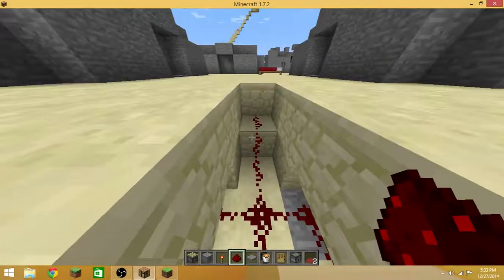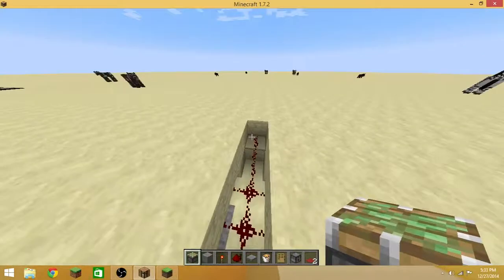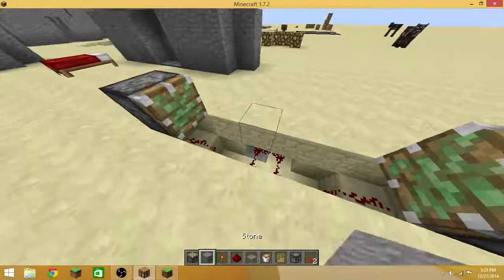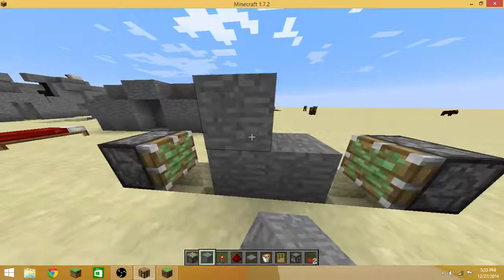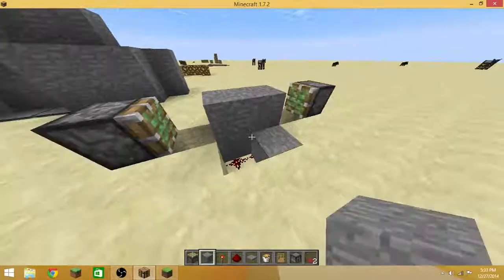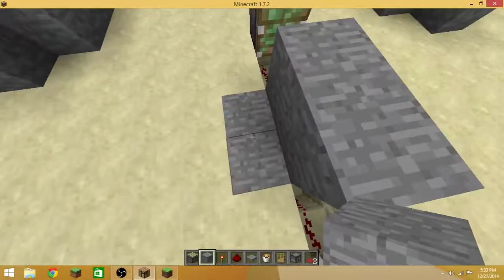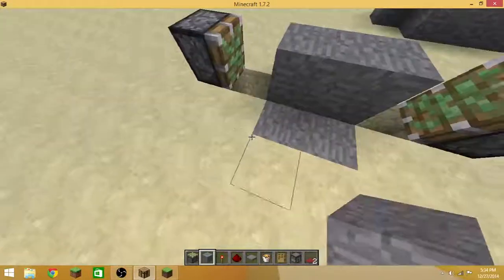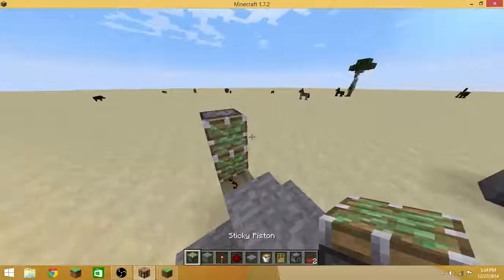Then what you want to do is put your sticky piston over the redstone like that. Then what you want to do is fill in this middle with the block of your choice, then make a wall like this. Leave that like that. Then dig two blocks deep like that in front of the wall, and then fill it in with the block of your choice.